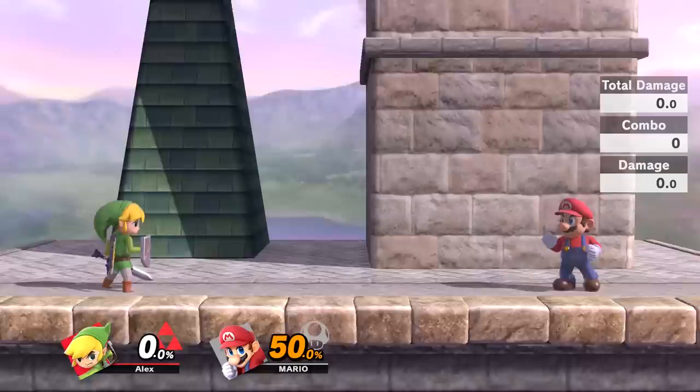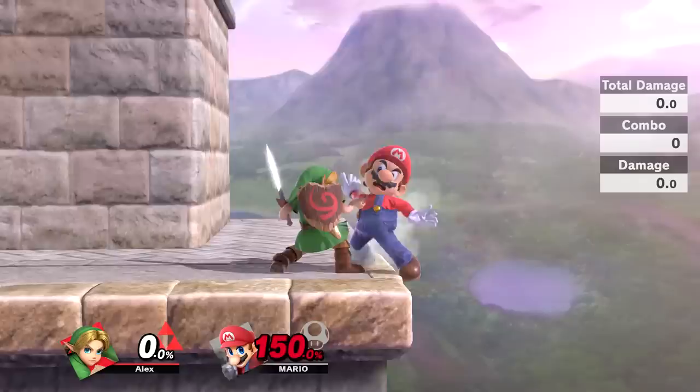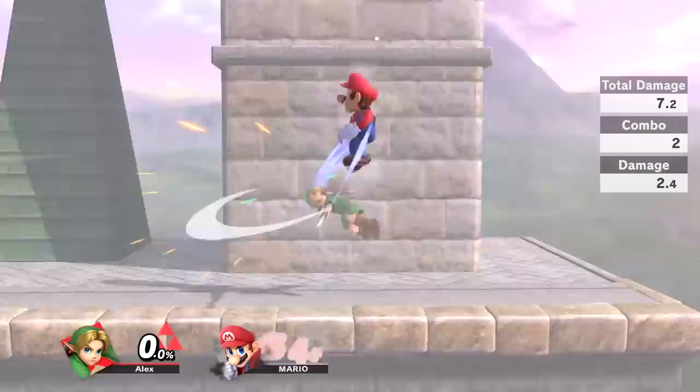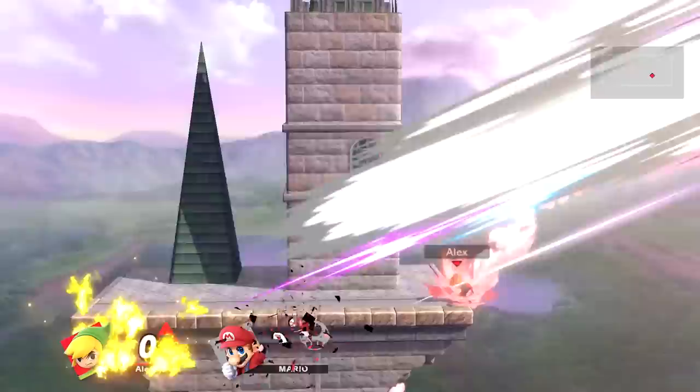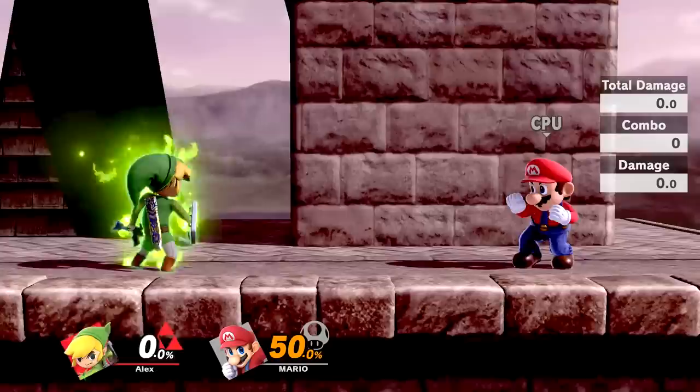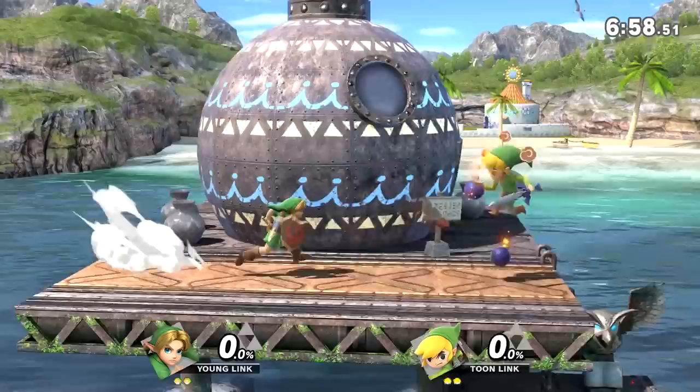As far as their grabs and throws go, there aren't a ton of differences. The biggest change is that Toon Link's back throw is noticeably stronger than Young Link's — setting the CPU's percentage to 150, none of Young Link's throws could kill but Toon Link had no issue getting a KO with his back throw. Finally, their final smashes are pretty much identical, which is definitely a missed opportunity for Majora's Mask and Wind Waker references.